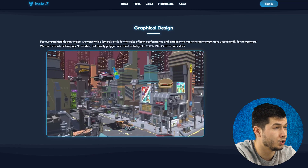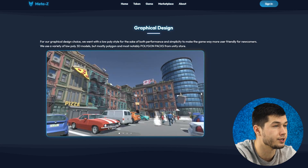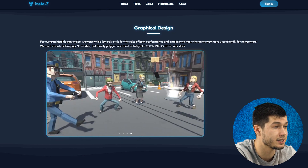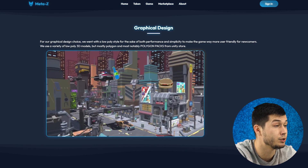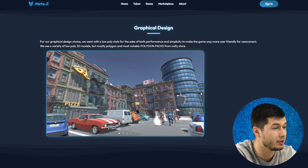For graphical design, the team went with a low-poly style for the sake of both performance and simplicity, to make the game more user-friendly for newcomers. The project used a variety of low-poly 3D models, mostly from polygon packs from the Unity Store. The core gameplay revolves around multiplayer interactions, and the game focuses heavily on the social aspect between players rather than physics — a decision the team made after reviewing multiple Metaverse games.